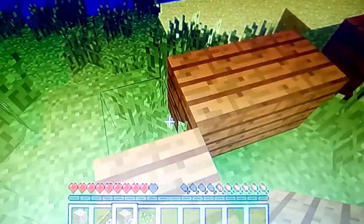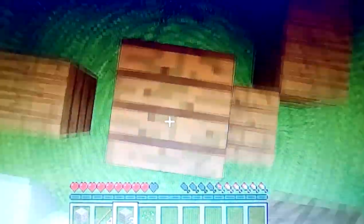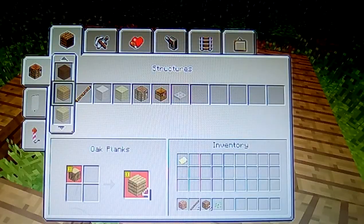Even though this is made out of wood and still looks quite neat, we will finish this off out of dirt considering we're doing this just in the first day. Now we need to make a door and we need to make a roof so that spiders can't climb up and get in.